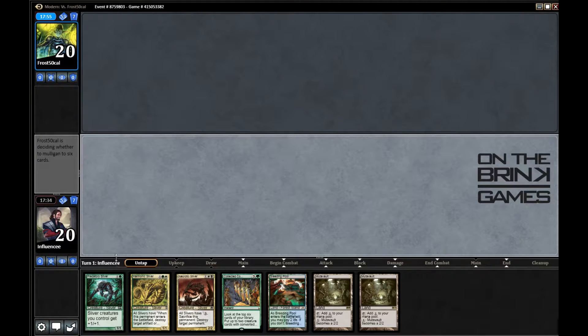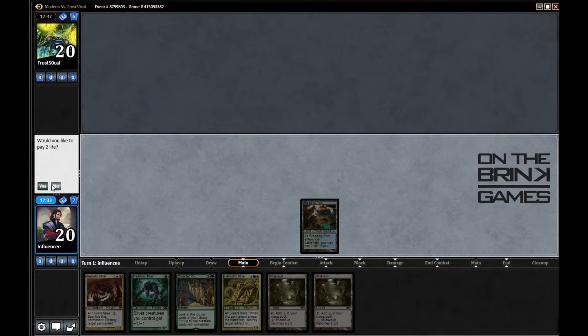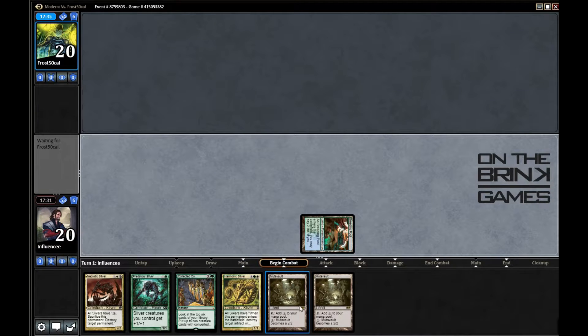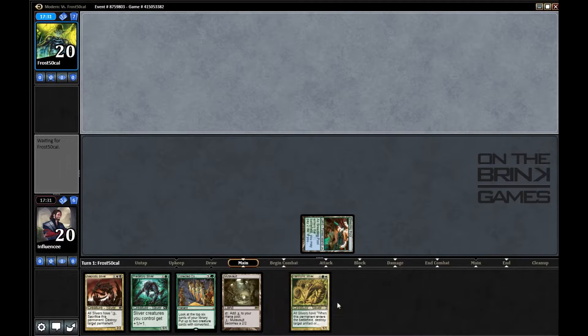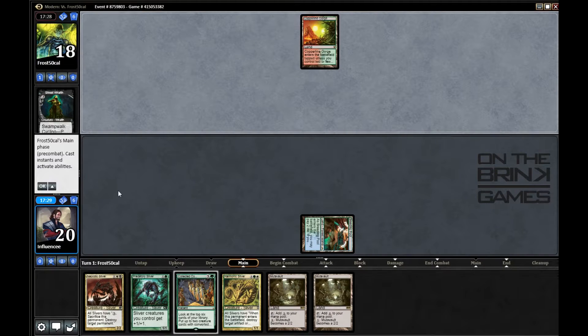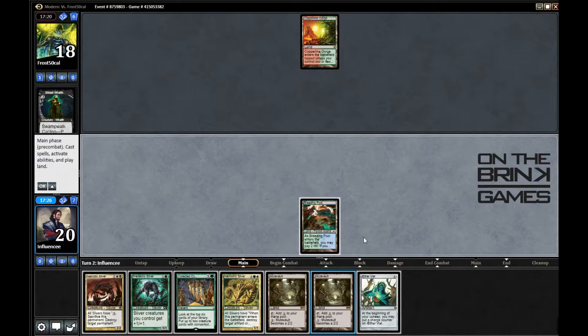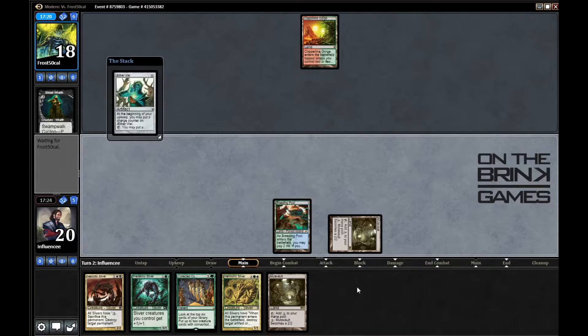I've never played Living End so I don't know if that's a keep or not, but it probably feels like one — maybe a no-lander with double Street Wraith and he's on the draw thinking he could get there. He mulliganed to six and then kept. I don't have a turn-one play, so go ahead. An Aether Vial would have been awesome — would have been the bee's knees. He plays Copperline Gorge. Now I drew Aether Vial and I'm going to play it.